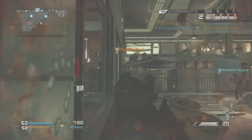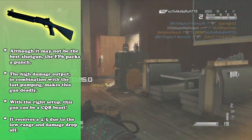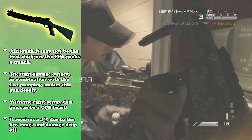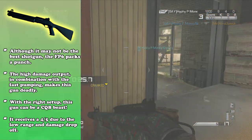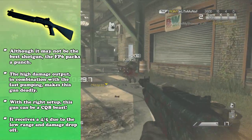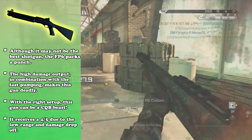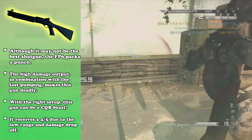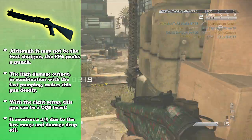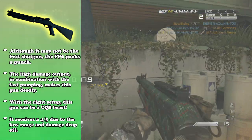Now onto my final opinions for the FP6. Although it may not be the best shotgun, it does definitely pack a punch. The high damage output in combination with its fast pumping make the gun deadly to use if you use it rightly. At first I thought it was kind of a piece of crap, but you do have to get a little familiar with it and learn how to use it more properly — you kind of just pick it up as you go. It's a shoot-and-run type play style. With the right setup, the FP6 can definitely be a giant CQB beast.